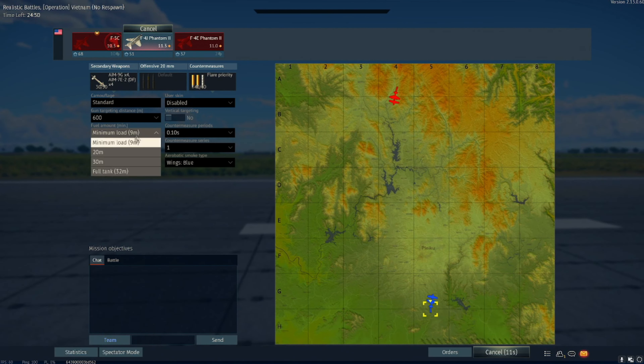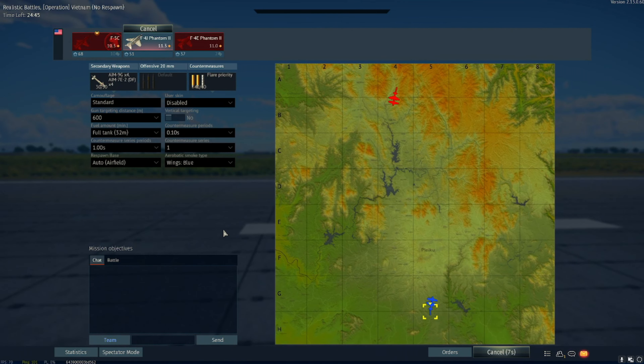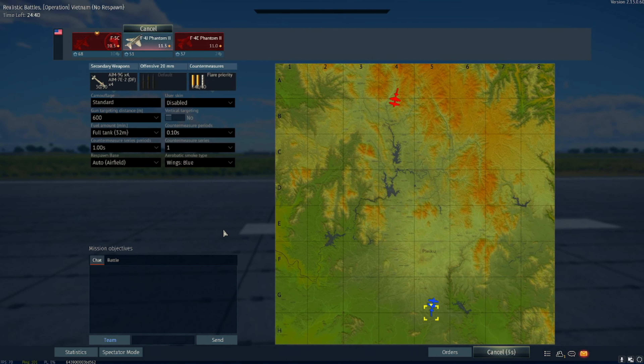With the recent update to War Thunder, Winged Lions, there seems to be three new maps. One of them is the footage you're watching, and they're called EC maps — Enduring Confrontation.